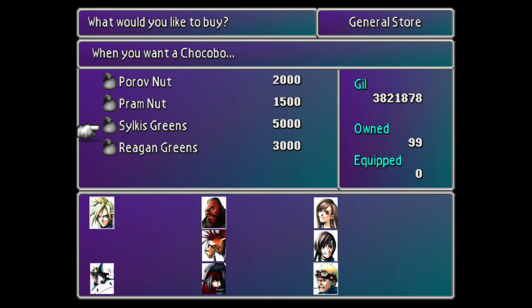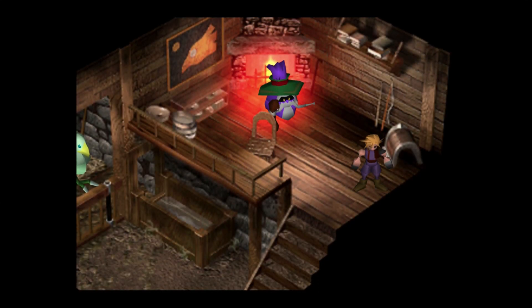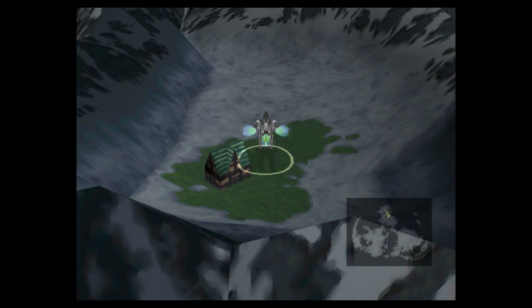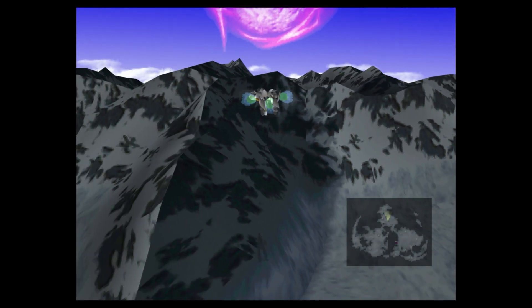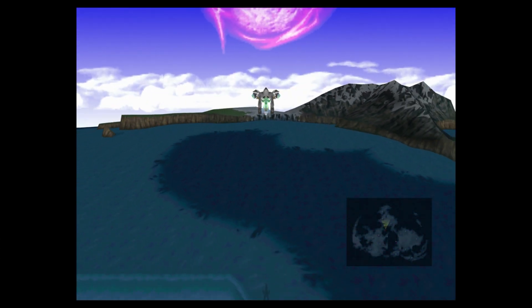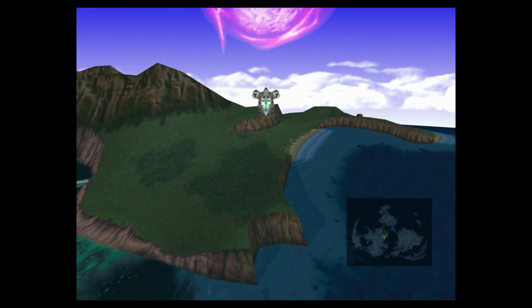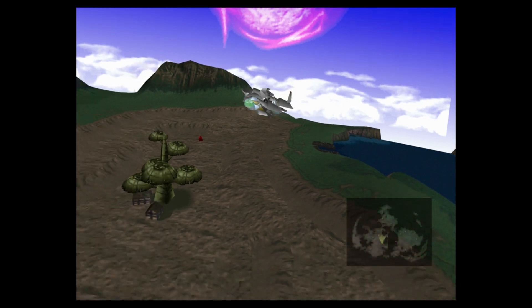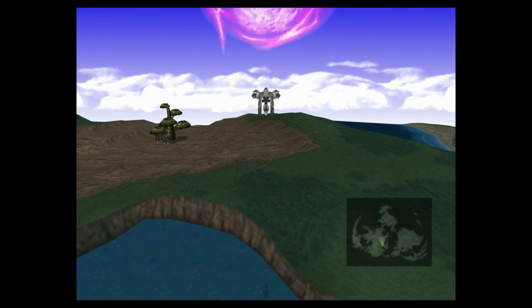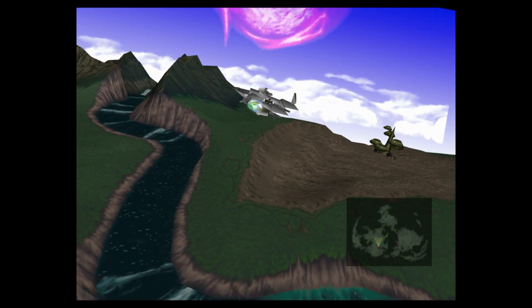We have to get two Chocobos — one male, one female — from the tracks at the Gold Saucer area. So let's go back over there; that's where the desert area is. We have to find the one with the two fish enemies. I think it's those ones there.